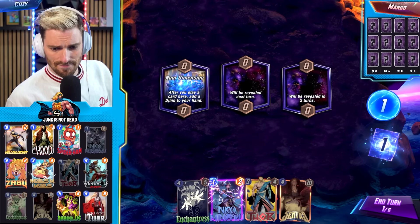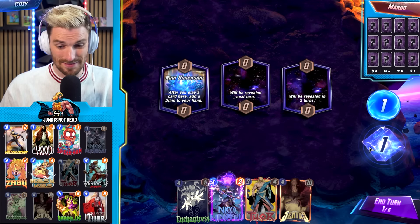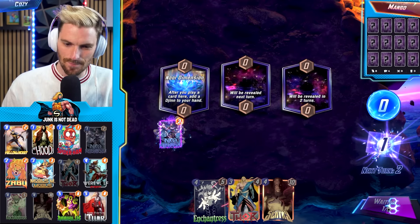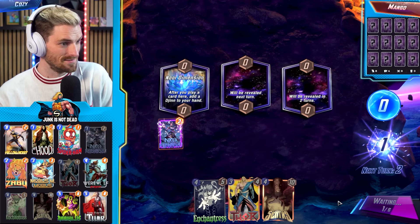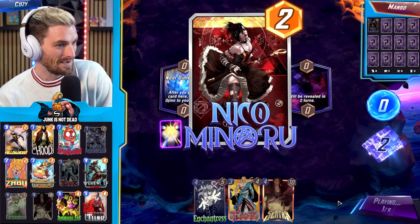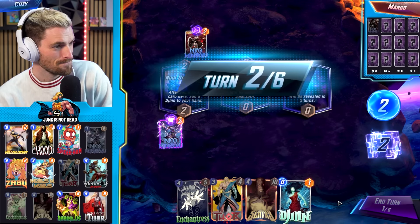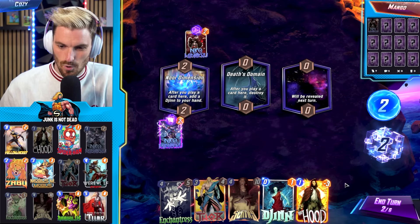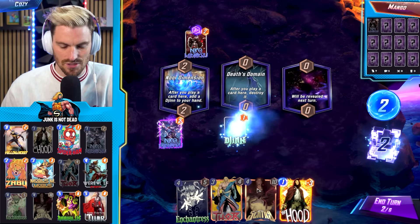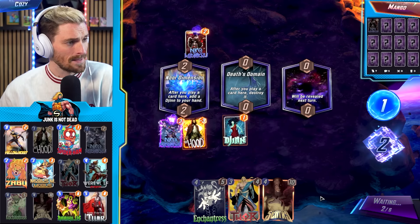Alright, first match — we have Enchantress, Nika, Thor, and Century. We love the Nika draw especially early. We can almost snap into this. We're going to snap now and play Nika into the left side here — get one of these Jinns, kill it, ramp it, and draw two cards. This is busted. We turn-one snap. My effect's better — we'll take it. We don't have Annihilus yet but it doesn't really matter.